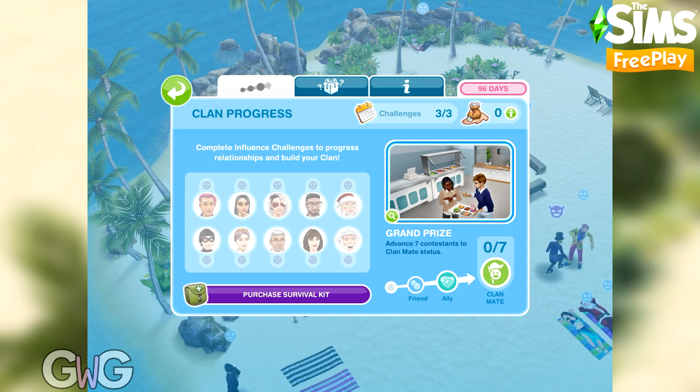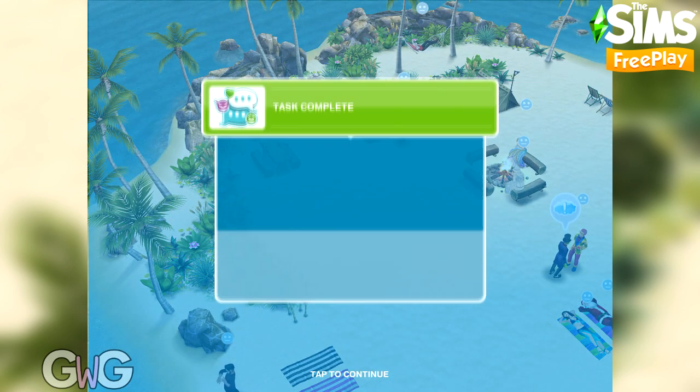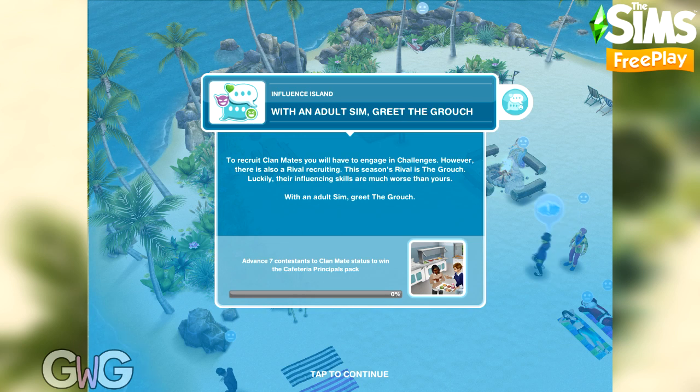The aim of the event is to advance seven of the sims on the island to clan mate status. You need to complete challenges with them to influence them to become your clan mate. I'll explain that in more detail as we go along.